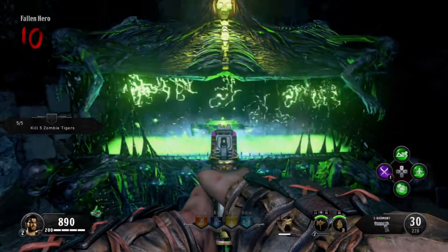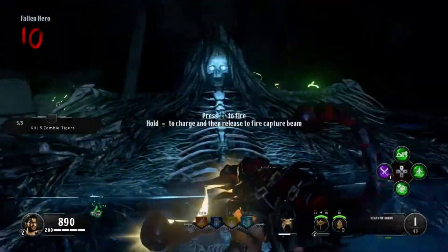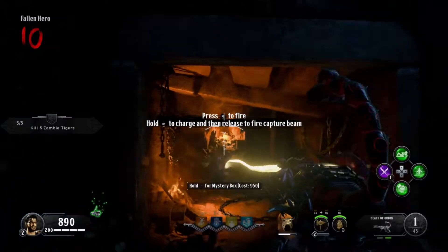The wonder weapon, like most other guns, can be pack-a-punched — which I recommend doing, because it gives it around three times as much ammo and makes it a lot stronger.